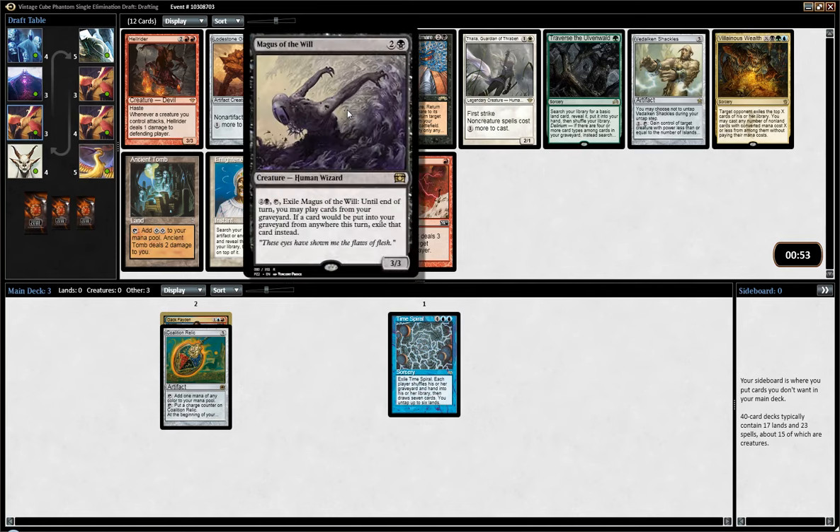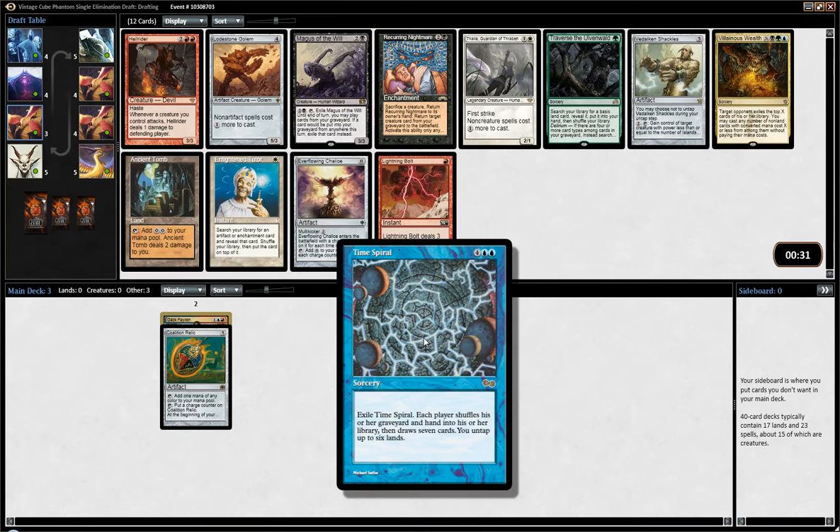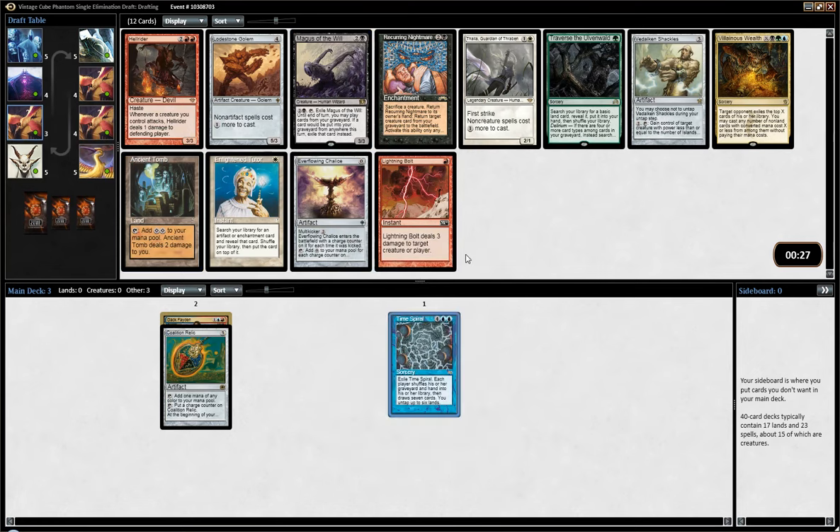Magus of the Wheel is pretty sweet — basically it gives you Wheel of Fortune. Much weaker than Wheel of Fortune in a Storm deck, though, so I'm not sure I want to pick that. Ancient Tomb is solid. Works pretty well with any type of Time Spiral or Frantic Search card that untaps lands. Chalice is decent. Bolt is fine, but not really something I'm looking for. I think I'll go with Ancient Tomb. It works pretty well in Storm in general and with the untapped lands cards.